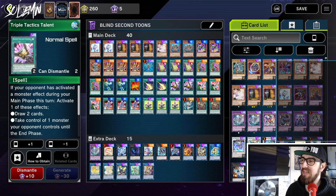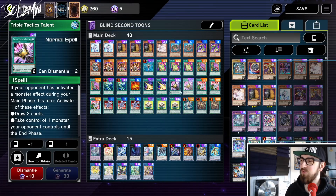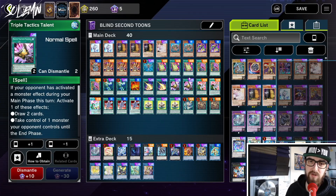Now we have two Triple Tactics Talent. This card is crazy going second because your opponent is going to try to negate some of your stuff, and then you go: you negated my stuff? Okay, either I draw two cards — Pot of Greed style — or I take one of your monsters. In true Pegasus fashion, we now have seven monster-stealing cards counting Triple Tactics Talent. It also has an effect that discards a card from their hand, which sometimes comes up, but usually you're going to use one of the first two effects. Really good for breaking boards.